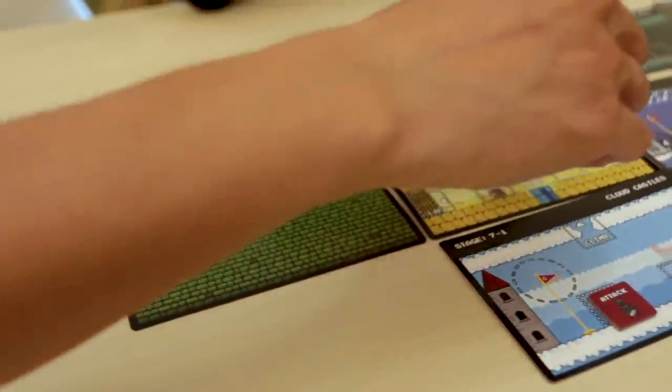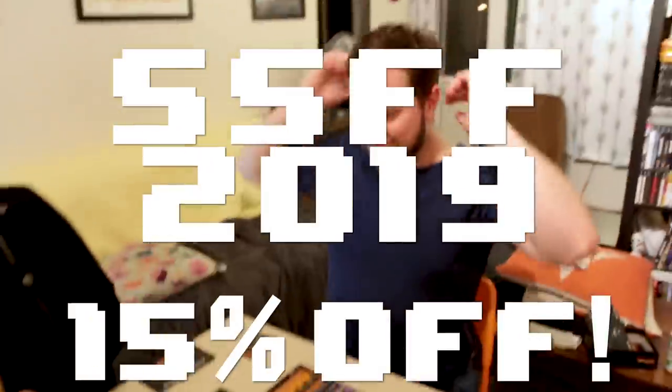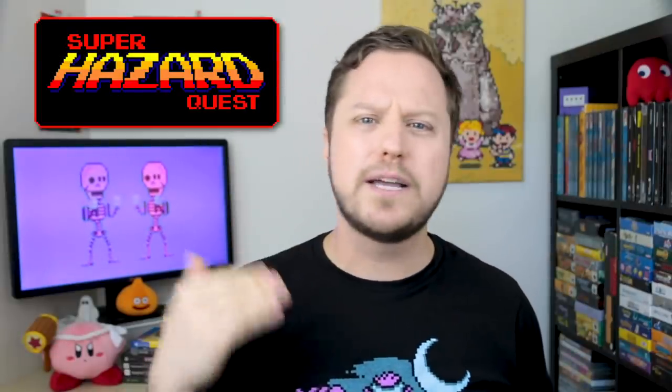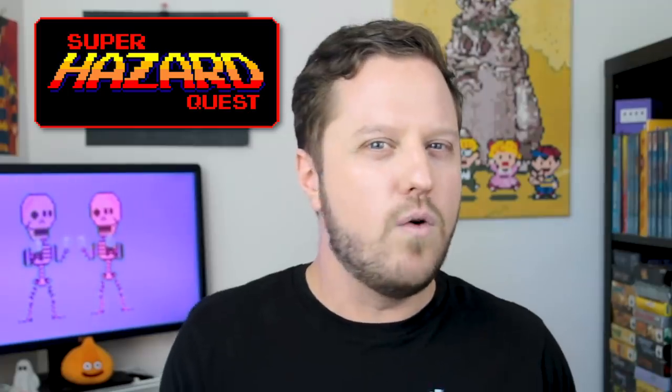You can pick up the base game on Amazon now, and if you use the promo code SSFF2019, you'll save 15%. Link is in the description below. Go from the couch to the table, unplug and play Super Hazard Quest — the first and, as of now, only completely analog multiplayer side-scroller.